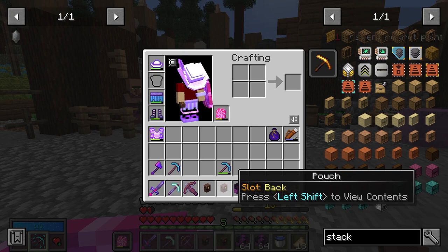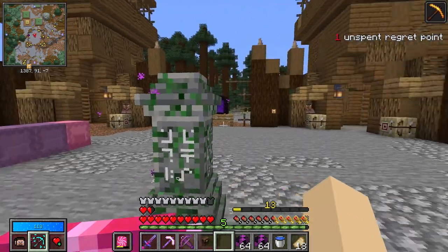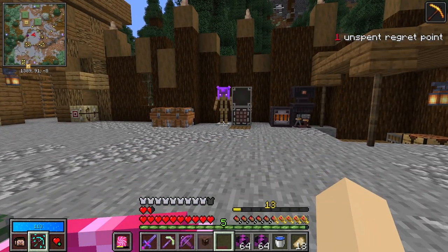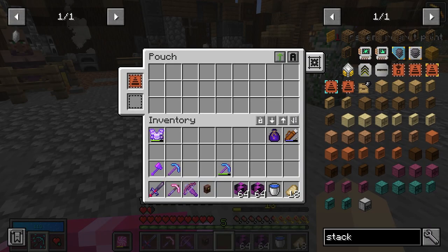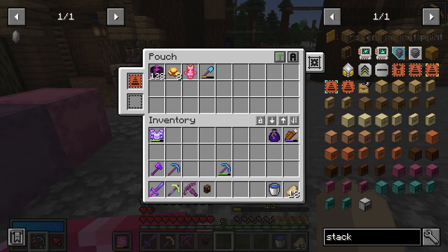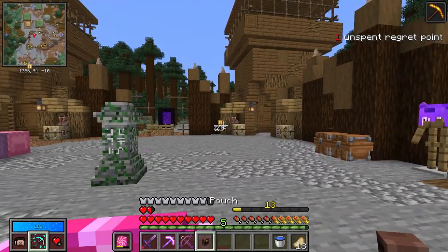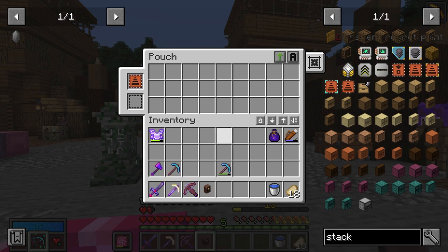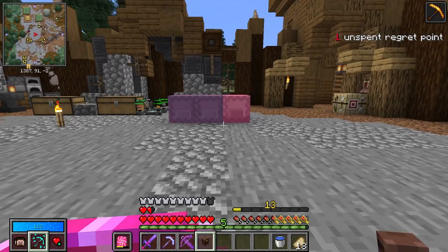One of these pouches is actually going to go on our back slot, because we can now open that pouch with a hotkey. I've bound it to a mouse key. You can see I'm not holding a pouch and I press it — there we go. So I'm going to put our blocks in this one, as well as vault gold, idols, and the shovel I bring into the vault, so we have instant access just like that. And this other pouch I'm going to be dumping my items into.